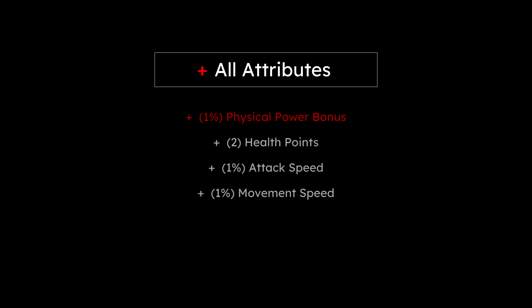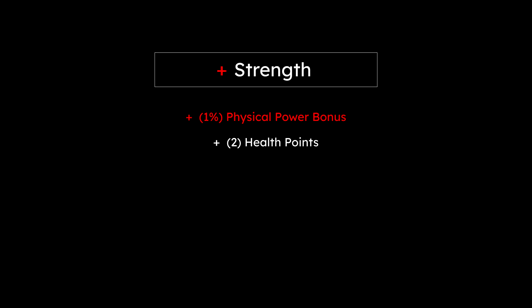Now, how can we put a value on the different damage-focused item enchantments? At this point in time, we can generally say that the plus all attributes enchantment is the most beneficial to any physical damage-focused build, as it provides physical power and HP through strength, and attack and movement speed through agility. The other stats may also be important to your build, but that's all covered in the attributes explained video. In the same vein, plus strength is also a great enchantment as it gives health and physical power.